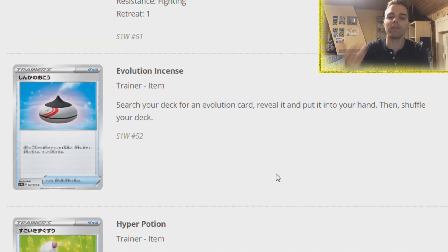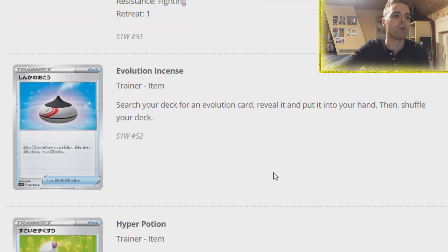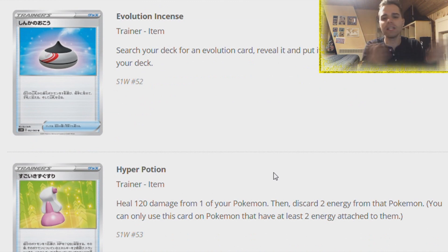We have Evolution Incense - search your deck for an Evolution card, very amazing card that will see a lot of play. Definitely boost Evolution Pokemon - you can search for your Stage 2 in combination with Rare Candy. It's basically the superior version of Evo Soda because now you can put it in the hand.